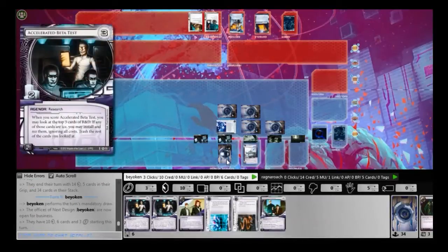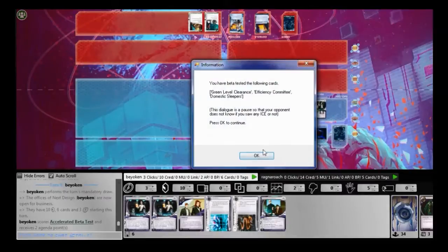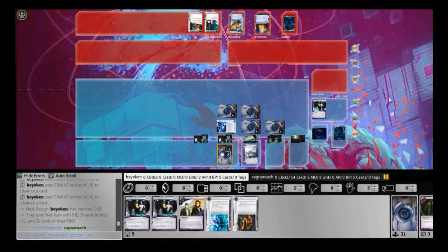I draw into an Efficiency Committee and that's my go-time, because I really want to score the Efficiency Committee which can get me more credits. The extra clicks — I don't have Shipment from SanSan to take advantage of it, but I hope to use the extra clicks to draw up and get more credits. It will be very useful.